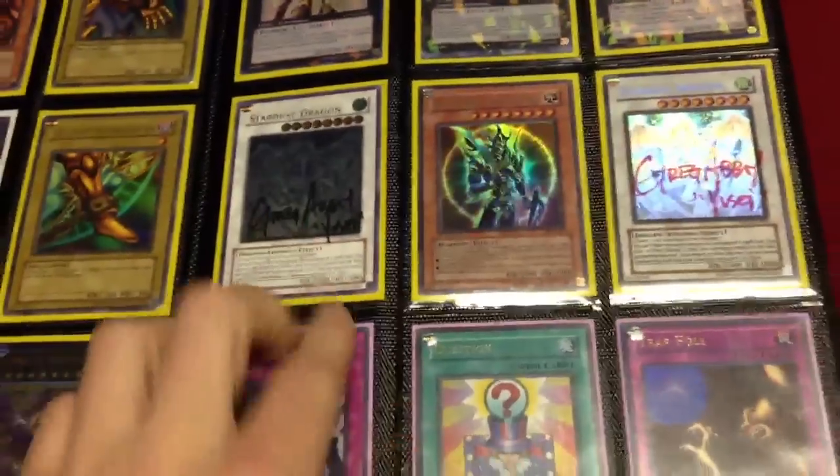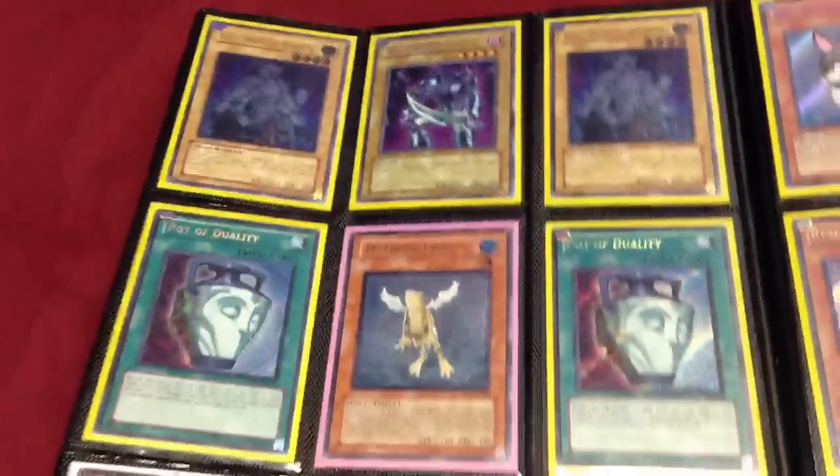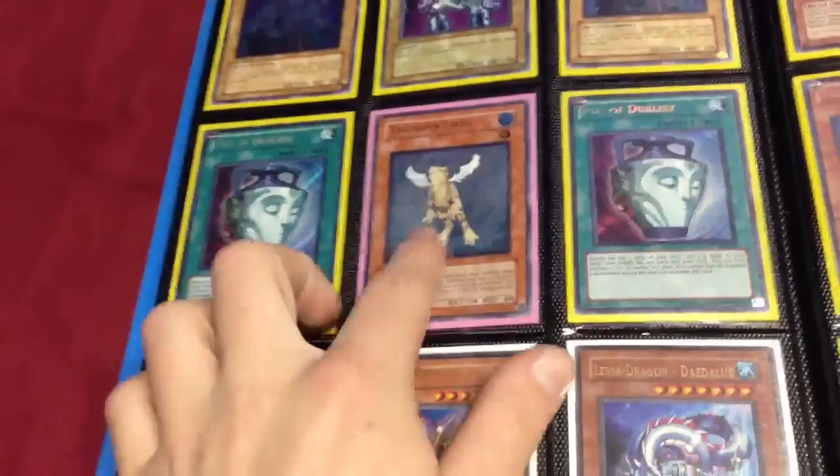It's a Ghost Stardust, Ultimate Stardust — they're both signed by Yusei. Two Ultimate First Edition Warped Werewolves, Secret, Ultimate.